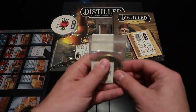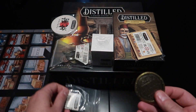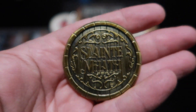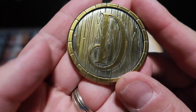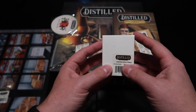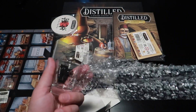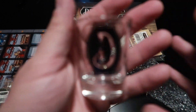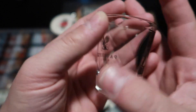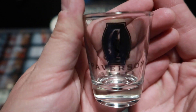There is a metal first player token. Very cool. Let's see what's in this little box — it's a distilled shot glass. Focus on the D. And you can see on the back it says Paverson Games. A little hard to focus.